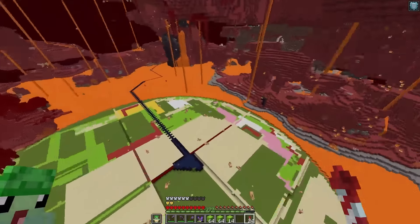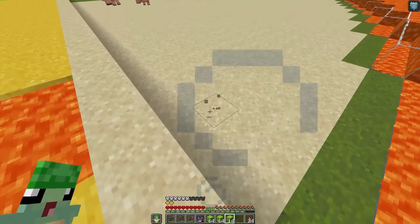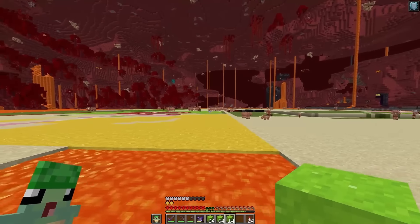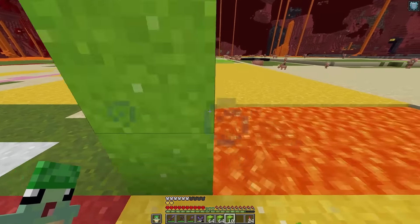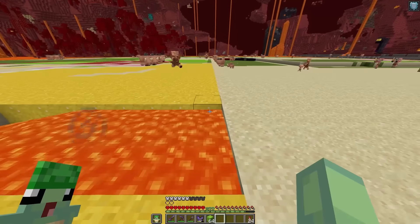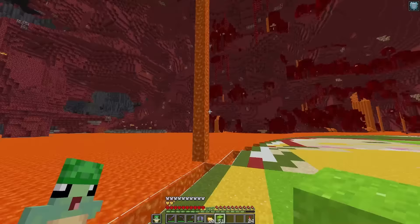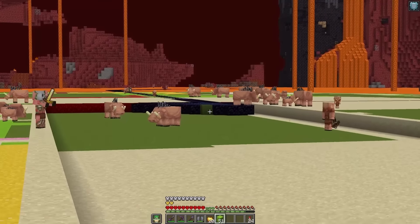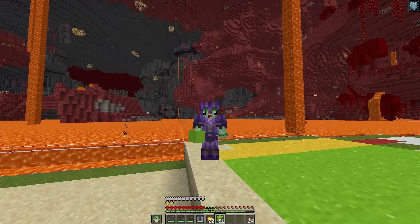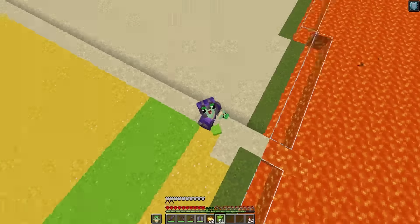If you look now we have all of the lava filled in except one little patch right here. Once we fill in that last little patch of lava, we're going to need to take all of this down one level and then break the obsidian, and hopefully all of this will flood with water. And then we won't have to worry about any more of the shenanigans we're seeing happen in front of us.